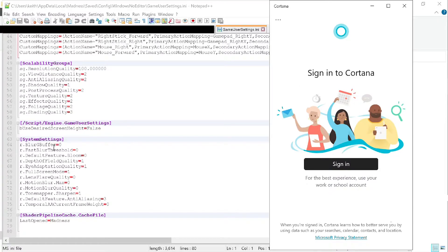The settings to add are: GameBlurGBuffer set to 0 — we don't want motion blur on. FastBlurThreshold set to 0 — don't want it on. DefaultFeatureBloom set to 0 — disabled. EyeAdaptionQuality set to 1. DepthOfFieldQuality set to 1 — you can set that to 0 if you don't want it, it'll help performance. FullscreenMode — always have this enabled as exclusive fullscreen so it doesn't drop into windowed mode. LensFlareQuality set to 0. MotionBlurMax and MotionBlurQuality both off. ToneMapperSharpen set to 1 — you can drop it to 0.5 or 0, though it doesn't give much of a performance boost.